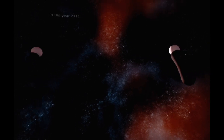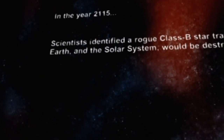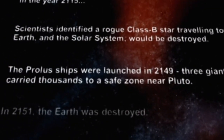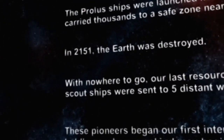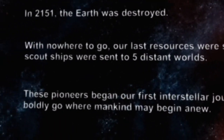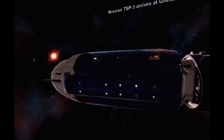Space - the final frontier. These are the voyages... Year 2115: scientists identified a rogue class B star travelling towards us - Earth and the solar system would be destroyed. The Probus ships were launched in 2149, three giant colony ships which carried thousands to a safe zone near Pluto. In 2151 the Earth was destroyed. With nowhere to go, our last resources were scrambled and five scout ships were sent to five distant worlds. Fifteen years later, mission TSP3 arrives at Glacy 6143C.